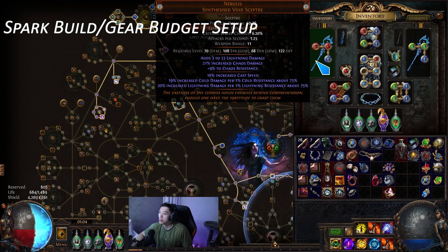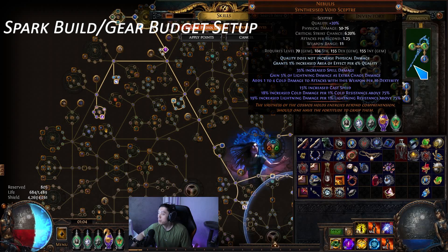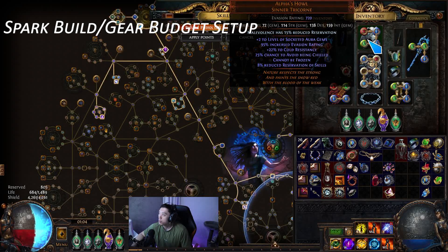I have two Nebuluses — I got rid of the double damage one. When you want to buy a Nebulus at league start, the roll on the Nebulus is more important than the implicits most of the time, unless you can get something insane like crit multi. But those implicits will make the Nebulus cost a fortune at league start — probably three to four times more instead of just 20 to 30 chaos. This second one is okay but doesn't have a great roll, so you could get something better. We also have an Alpha's Howl with a Malevolence reservation enchant, which is usually expensive but has gotten a lot cheaper due to the lab change where you can now choose your enchant.